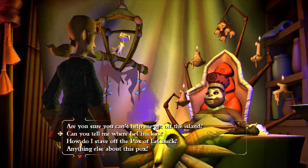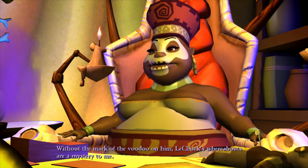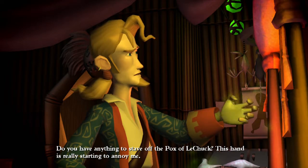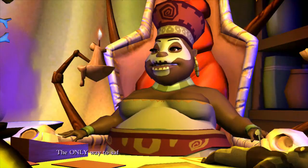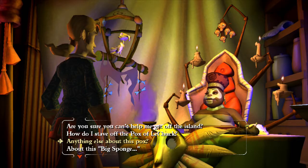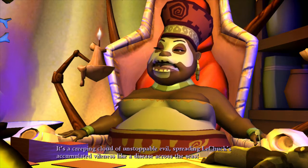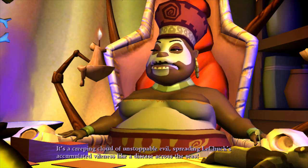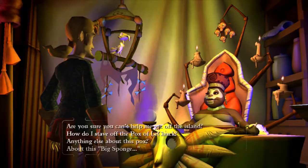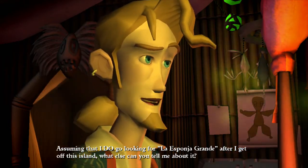Without a mark of voodoo on him, LeChuck's whereabouts are a mystery. This hand is really starting to annoy me. The only way to safely deal with the Pox is La Esponja Grande - guess we're looking for the big sponge! What else can you tell me about the Pox of LeChuck? It's a creeping cloud of unstoppable evil spreading LeChuck's accumulated violence like a disease across the seas. Even now, I can sense the Pox bending its way to this very island.